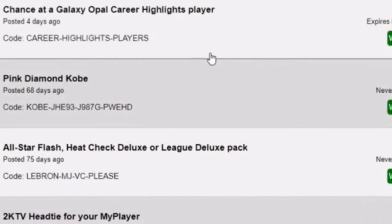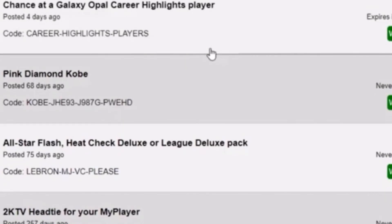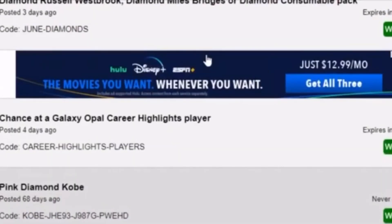You can get a shot at a galaxy opal career highlight player if you put that code in. There are two opals on the board, three pink diamonds, and one diamond. If you put that code in, you can get diamond Russell Westbrook, diamond Miles Bridges, or a diamond consumable pack.